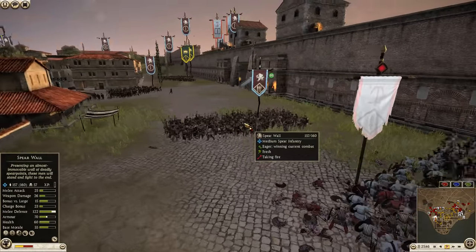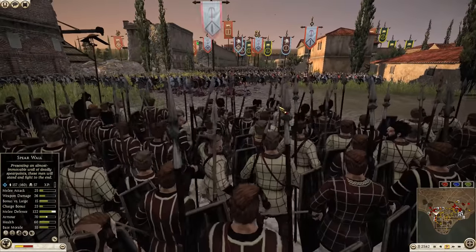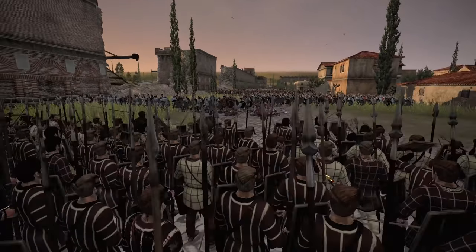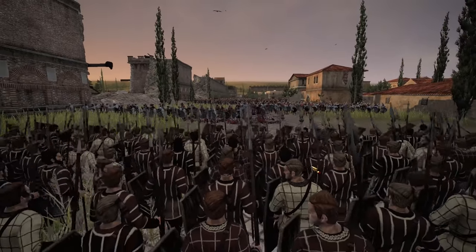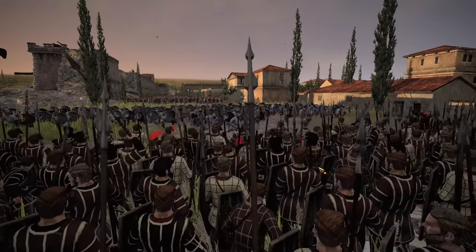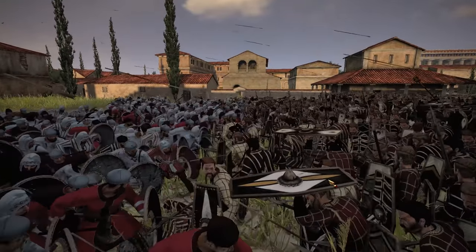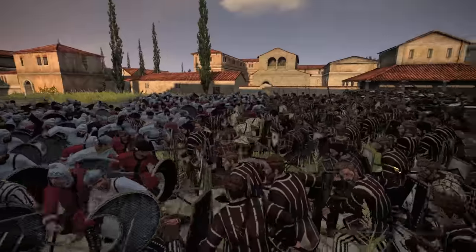We've got Suebi trying to hold a spear wall against some hillmen. The hillmen charge in and we've got some low-tier units fighting it out — always cool to see. Lots of projectiles coming in from the reserve units in the back.